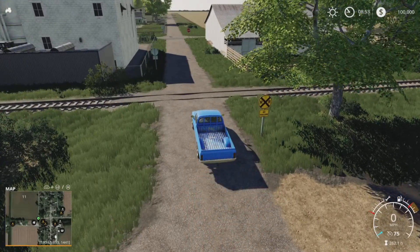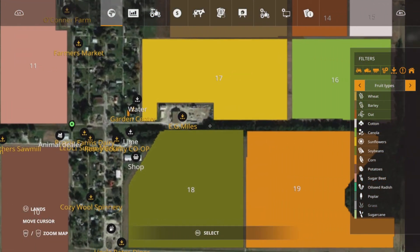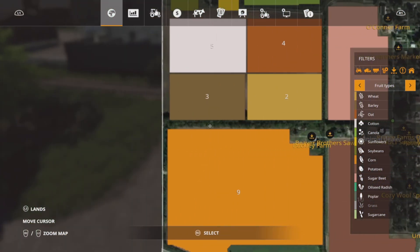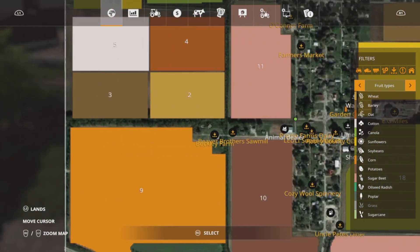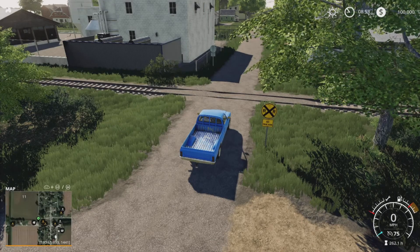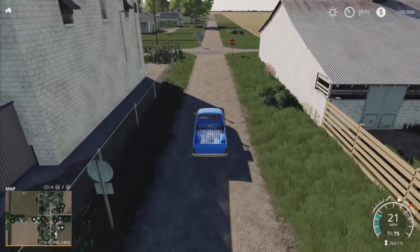Now we've got a train track there. I believe it just runs across the middle of the map. You can jump on it, but then it goes off the map and you're just travelling through nowhere. There are no railroad silos or sale points that you can use — I think it's just for decoration, to bring the map to life.